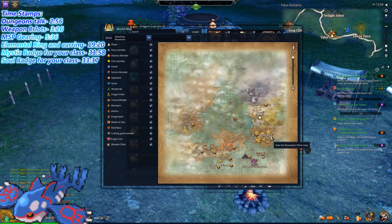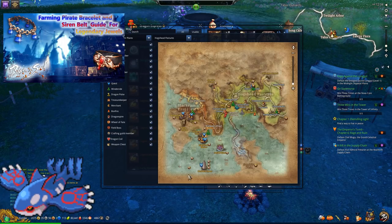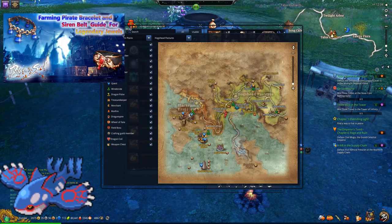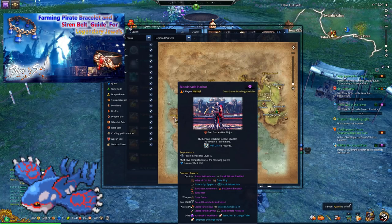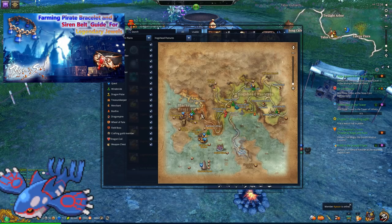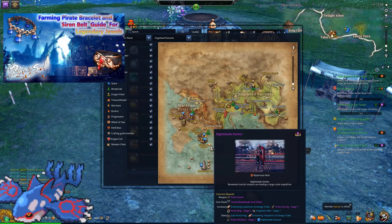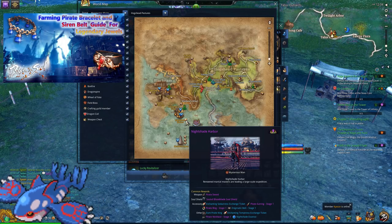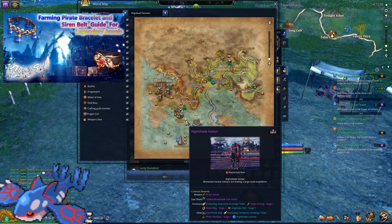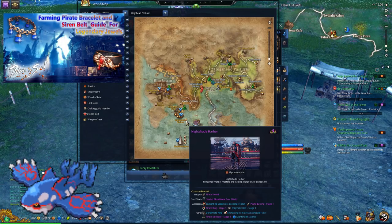That path is: go to Moonwater Plains, go to Black Ram East Fleet, then go to Nightshade Harbor. Nightshade Harbor will have a specific item you want to look for called a Pirate Bracelet — I'll link that video on screen so you guys can go watch it. But that is another way you can get Legendary Jewels. I can't explain it fully since the video is already long enough.